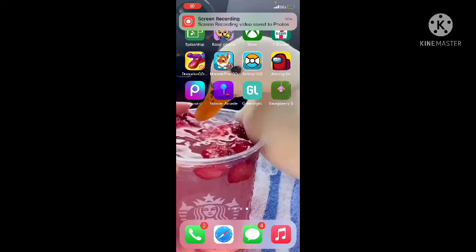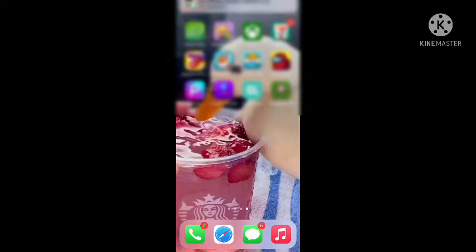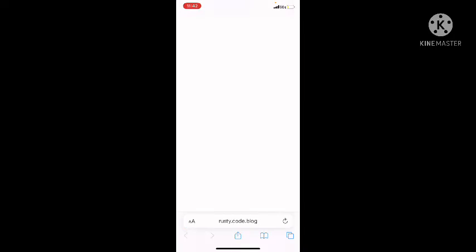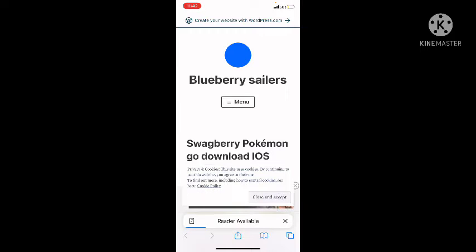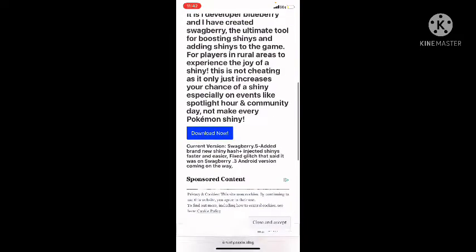Today I'm going to do a video teaching you guys how to get the shiny injector Swagberry .5. Basically what this is — it will add more shinies to your Pokémon GO game and increase shinies. I coded this so you cannot steal it. The very first thing you're going to want to do is make sure you have untrusted shortcuts enabled. If you don't, I'll link an article or video teaching you how to do that. Then go to rusty.code.blog and hit download.